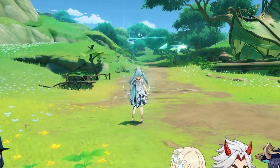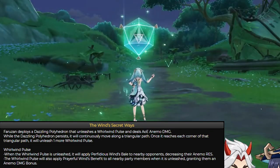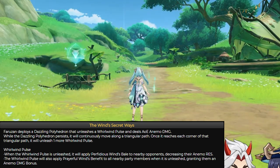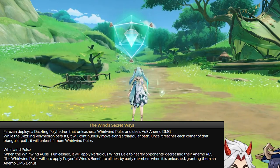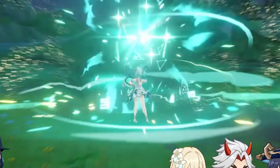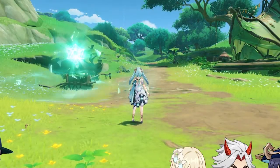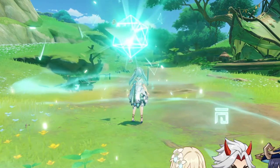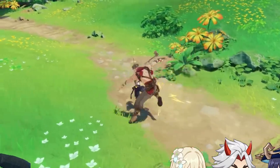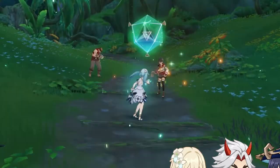When the Whirlwind Pulse is unleashed, it will apply Perfidious Wind's Bale to nearby enemies, decreasing their anemo resistance. The Whirlwind Pulse will also apply Prayerful Wind's Benefit to all nearby party members when it is unleashed, granting them an anemo damage bonus. So it's a very complementary support specifically for anemo characters, which makes sense because it's trying to complement the Wanderer. But it would also be very good for somebody like Kazuha.